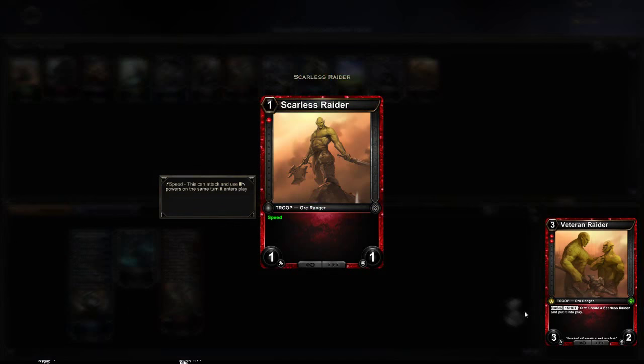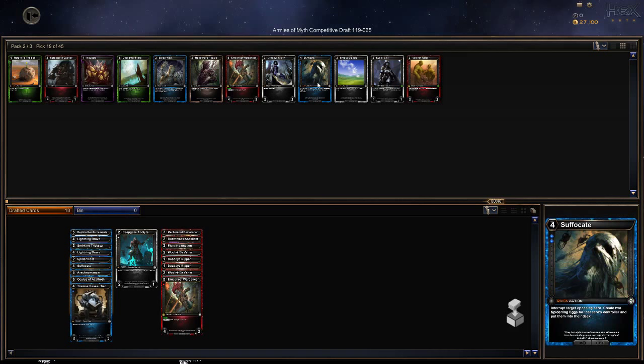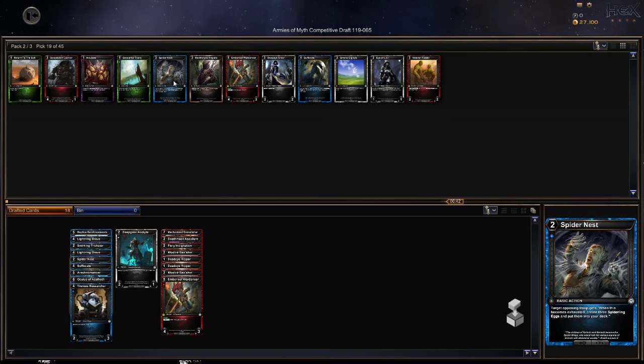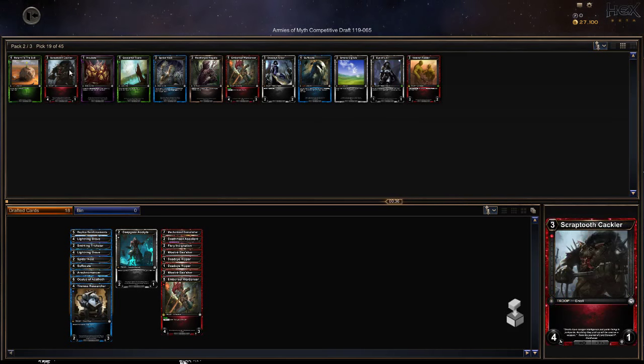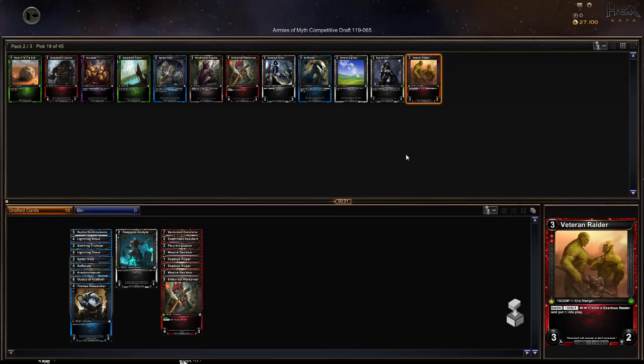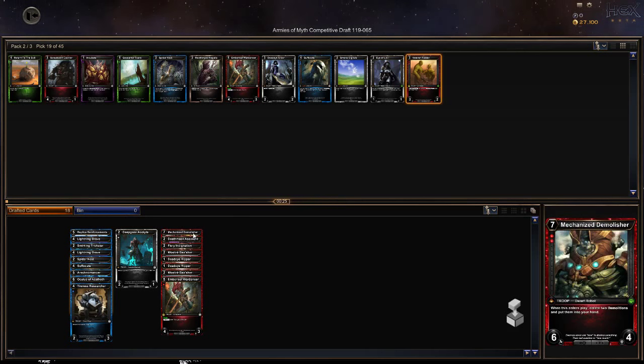Scarless Raider: put into play a one-one speed basic, one shot, for a one-three-two. Veteran Raider — that's pretty good. Suffocate of course creates more spiderling things, something we do. Spider's Nest is cheap and creates those eggs. I assume these blue ones will get passed back to us. Scrap Tooth Cackler, four-one. Let's take the Veteran Raider — it'll give us more creatures.